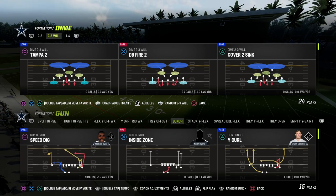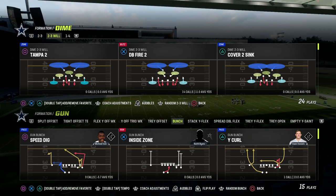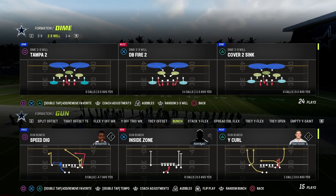We've got an entire e-book on this defense, and it's going to be linked in the description. By joining the Patreon, you'll get access to all of our Madden 23 Offensive and Defensive e-books, including our 1-4-6 and our 2-3-6 e-book out of the Ravens Playbook.